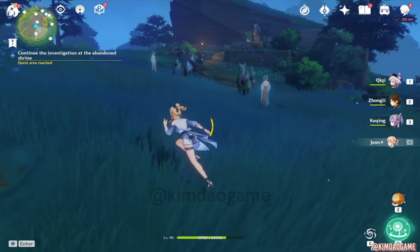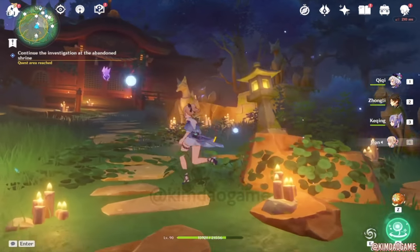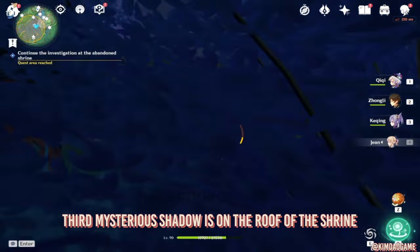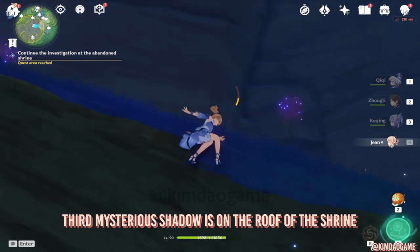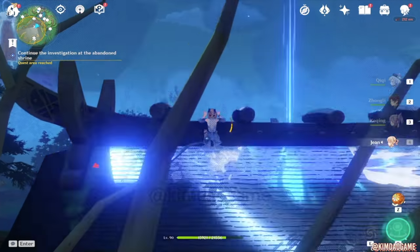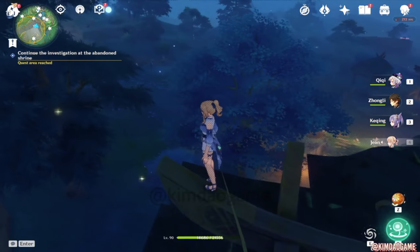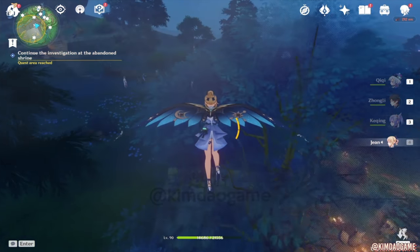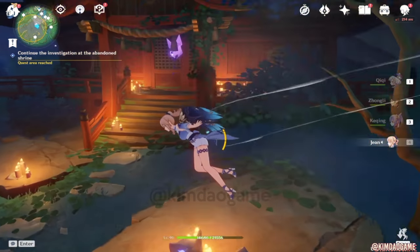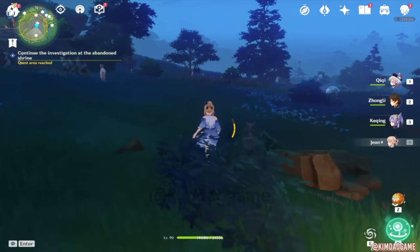And then the last one — we are going to actually climb on top of this abandoned shrine. She's on the roof, so just go behind, climb up this small cliff, and then jump onto the roof and talk to her. She's going to spawn close to where the foxes are. So we are going to just go find her, have a little chat, and get her to where we want her to be. Just keep going down — she's just behind the tree over there. Talk to her.